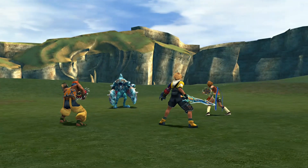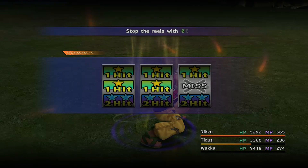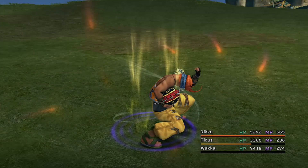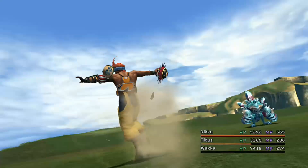It's very important to get strength and agility first, and then we should be able to take out Tanket no problem. We're using the Victor overdrive mode and the characters' celestial weapons — particularly Rikku's, Tidus's, and Wakka's — and if you want to make the battles go quicker, you can use those overdrives to very quickly mow down Tanket.